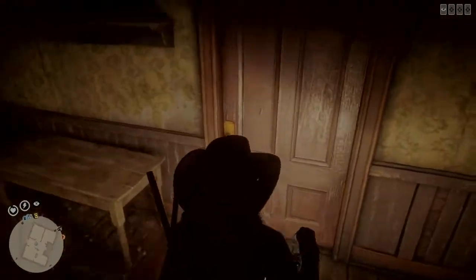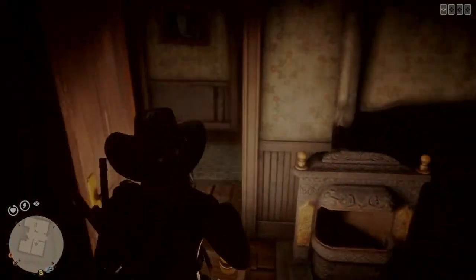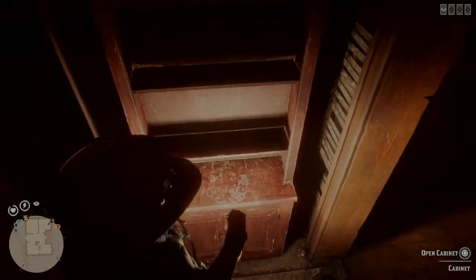Head out of that room, go into the other room right next to it — on the windowsill there will be a card. Go into the dining room of the house, there will be another card on this dresser type thing. Head over to this cabinet, open the cabinet, and there should be a liquor bottle.